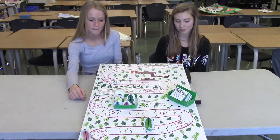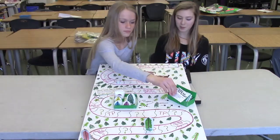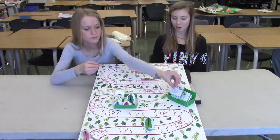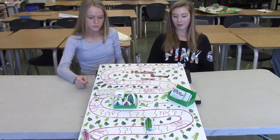Spots that have a question mark on them have a question. Grab a question card and answer it. If you answer the question right, you get a beaver tail. If you answer it wrong, then you stay where you are and don't get a beaver tail.